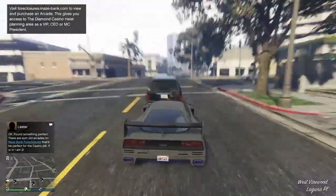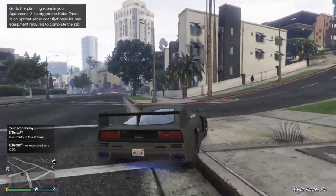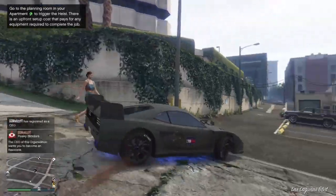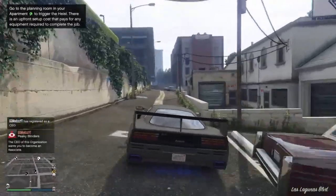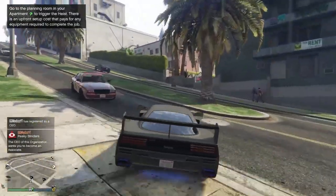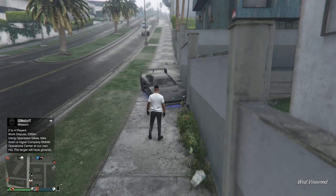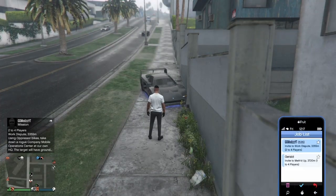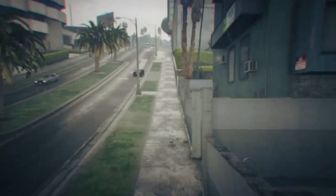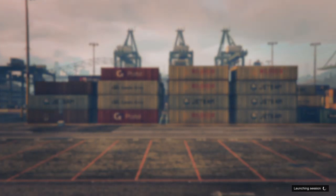All you need for this glitch is the Work Dispute mission, which you can get by doing all the preps and setups in the Mobile Operation Center. Once you've got this mission and you're ready to go, you can move straight on to the next step. Once you or a friend has the mission started up, all you need to do is wait for someone to join, or if you're joining, join the mission.